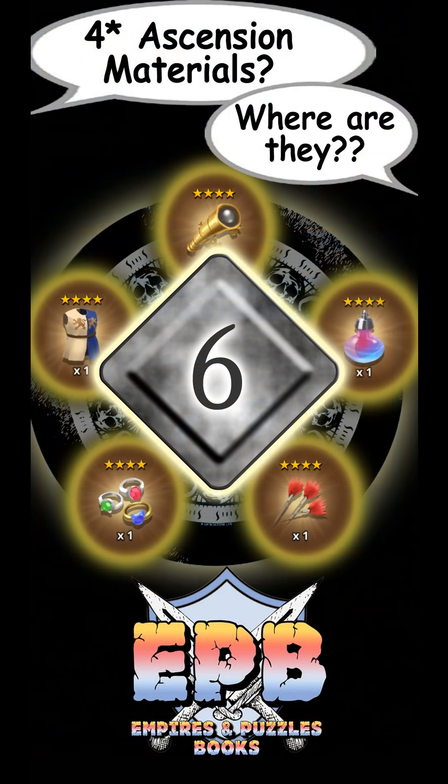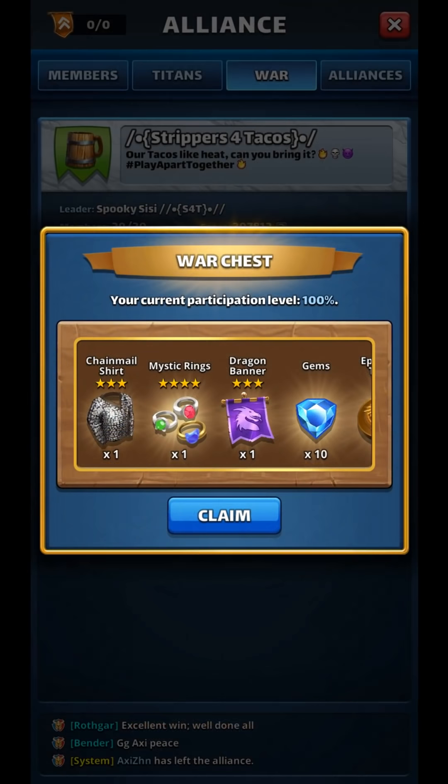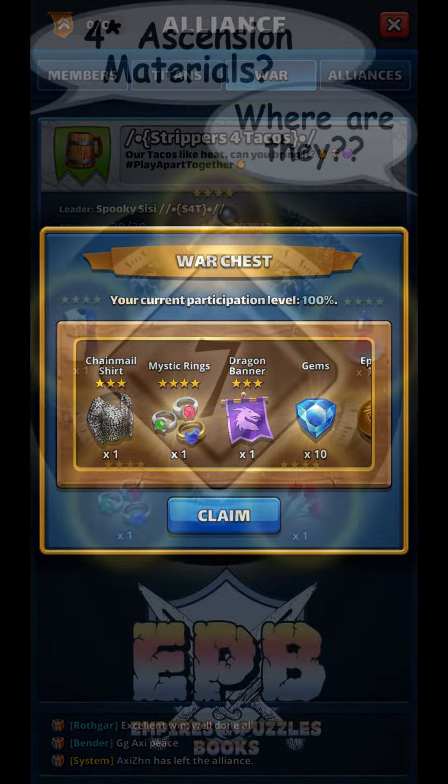Speaking of things we can do with our alliance, let's not forget about war and the war chest and the war rewards. Every now and then, 4-star items pop up there as well.